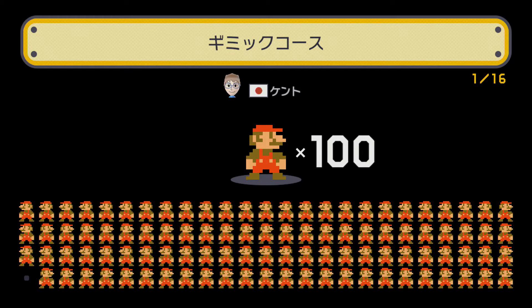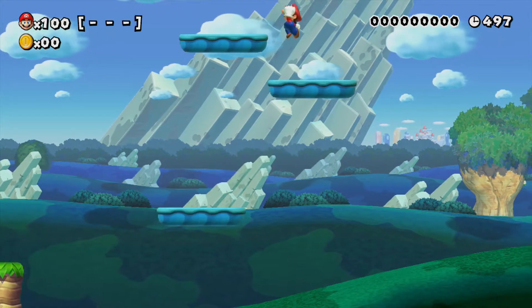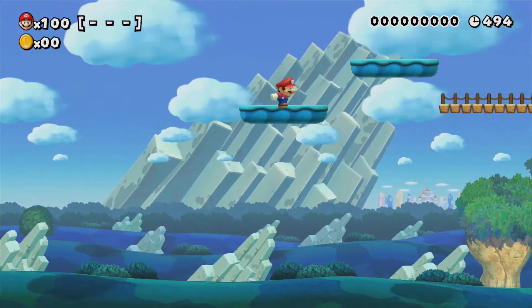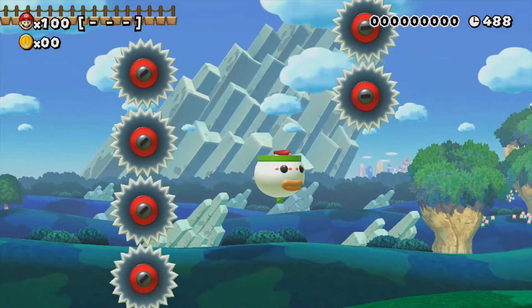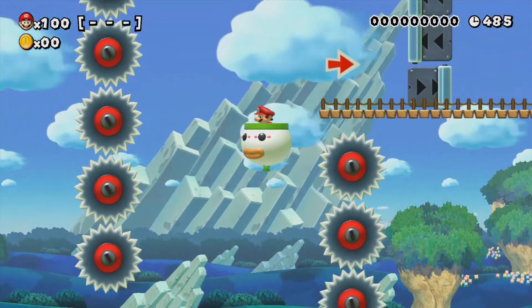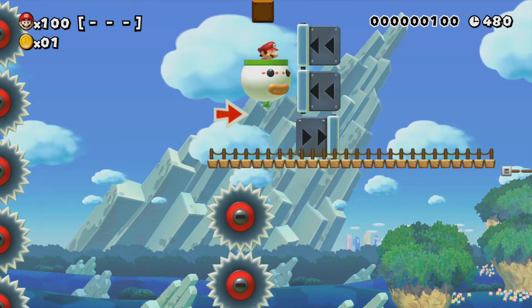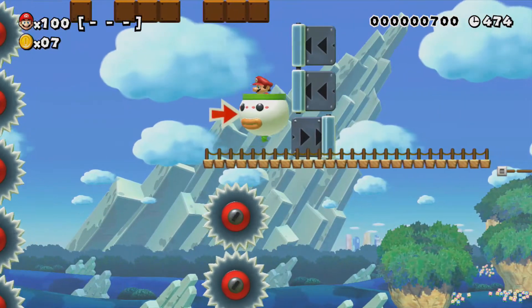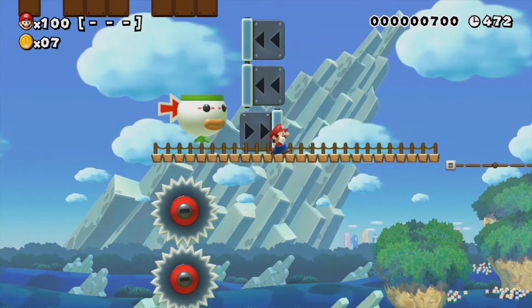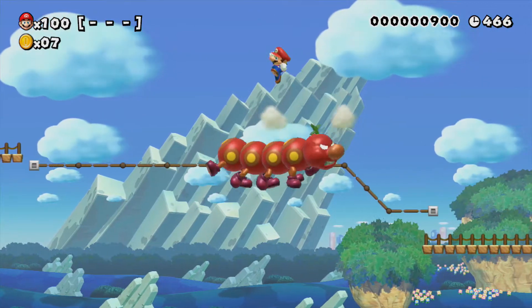Gimmick course by Kento. Is the gimmick that these platforms all fall, so I have to jump from platform to platform to get through the course? And then I've got to use a Koopa Car to get through some Saw Blades. And looks like they put those there specifically so I couldn't keep the Koopa Car.